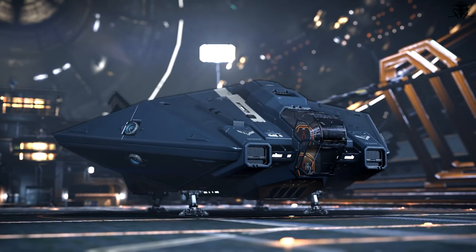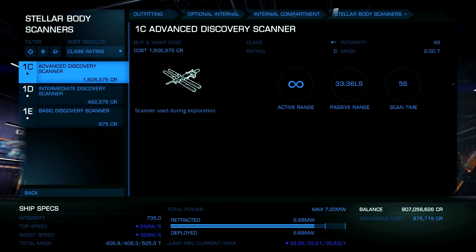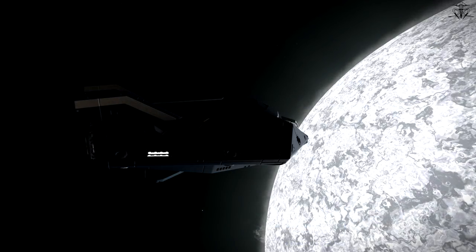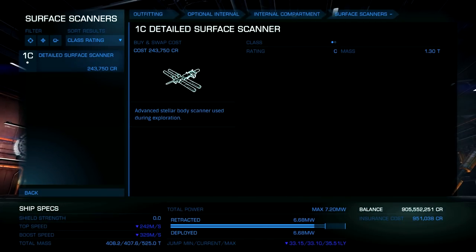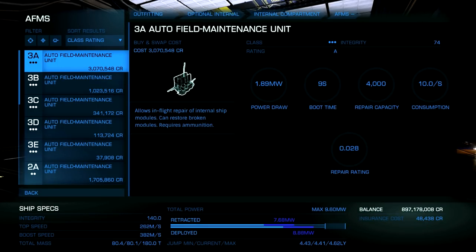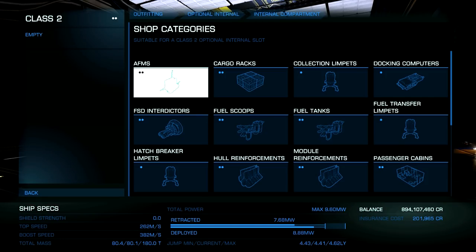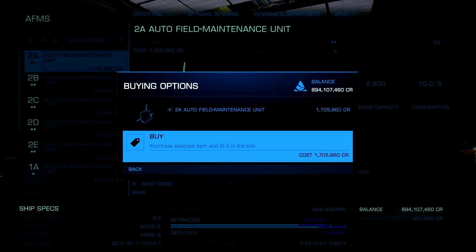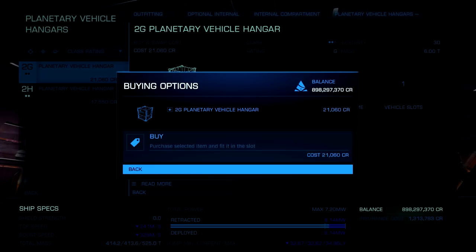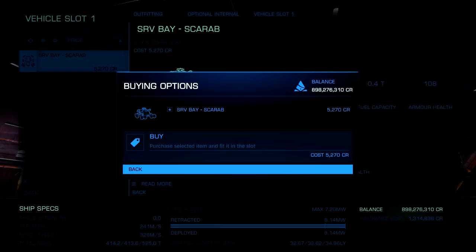If you go for system and celestial body exploration, you must equip the advanced discovery scanner, which also pairs up as a fantastic honk machine. With this thing, you'll discover every celestial object there is in the system. In addition to that, if you need extra money from data, get a detailed surface scanner as well. If you plan on traveling really far away, getting one or two module repair units would be a great idea, so you don't get stranded in the middle of nowhere after ramming stars or cooking your ship to a crisp. As for the SRV bay, pick that up whenever you need to gather materials for synthesis on a trip or you want to explore the planet. Other than that, you don't really need anything else.